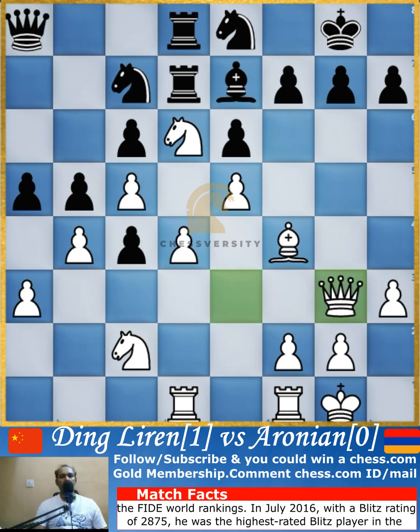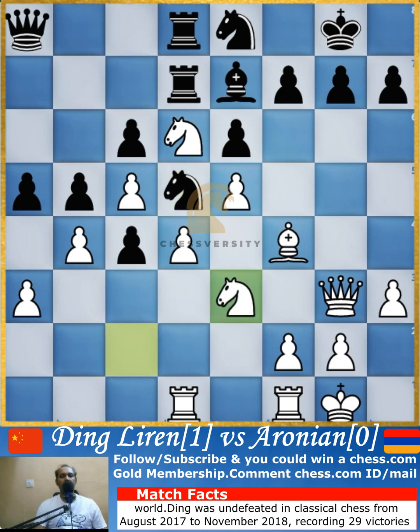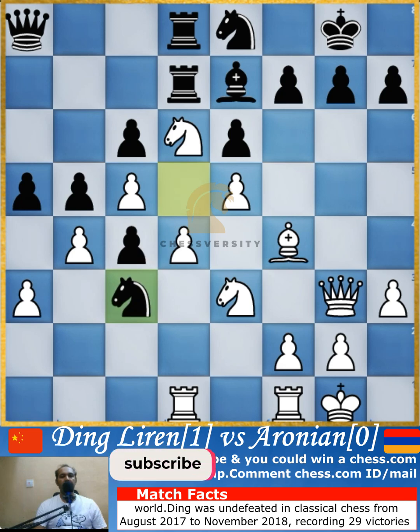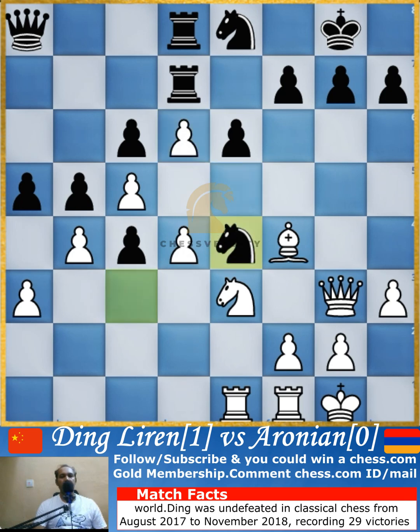The queen goes to a8. Queen to g3 is played, keeping the queen aimed at the black king. Knight jumps to d5, knight to e3 is played, and the knight goes to c3. The king would be in danger if the knight reaches there, so the rook had to come to e1. With the knight on an active square, in case of a capture White recaptures with the pawn.